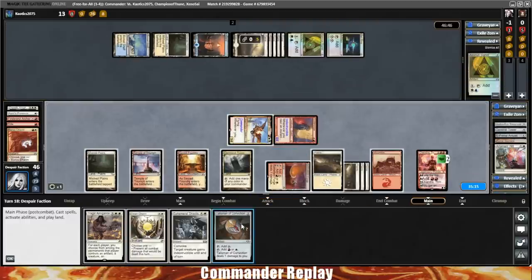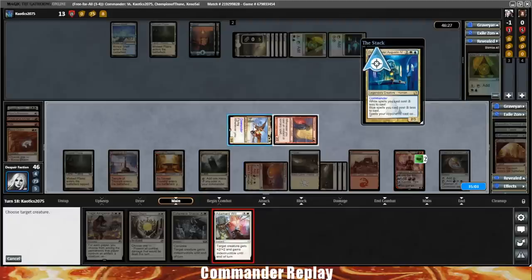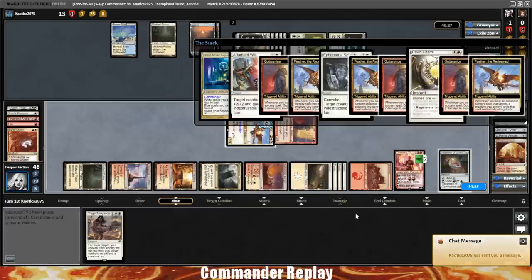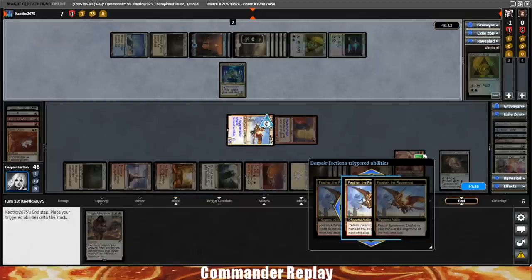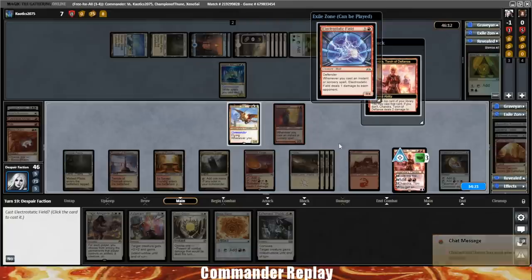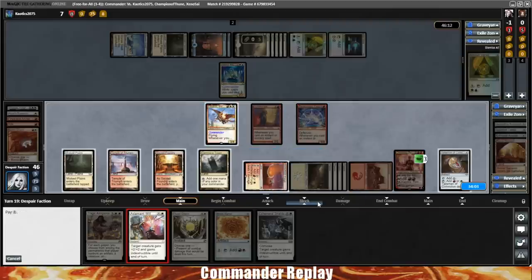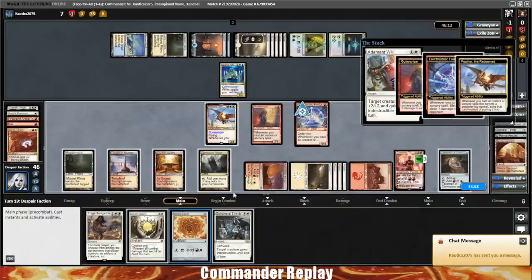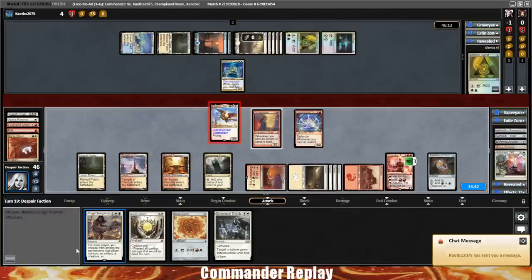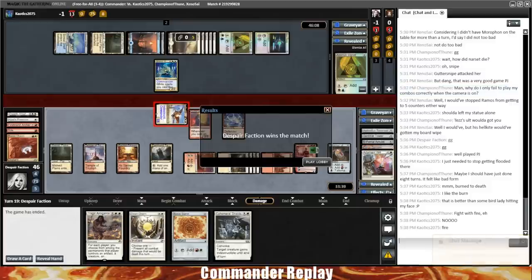Our spells come back at the end step. Brings it back to our turn — we draw a Signet, plus the Chandra. There's an Electrostatic Field — why not, cast it. Play the Adamant Will on Feather — this should do it. It costs one more because of Grand Arbiter. Electrostatic Field deals one damage to an opponent, Gutter Snipe deals some damage to an opponent, Feather's ability triggers. Opponent's at four. Go to combat and finish it off — send it in for five. Opponent's having some discussion and down they go.